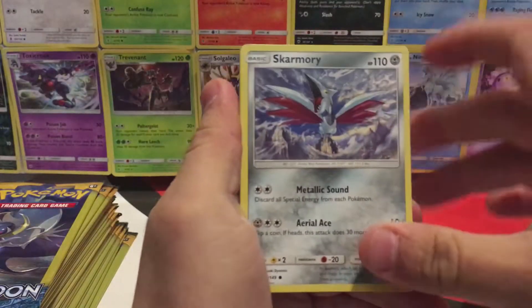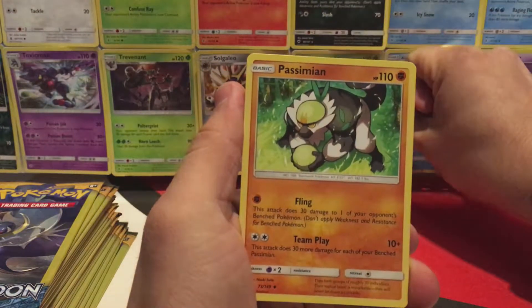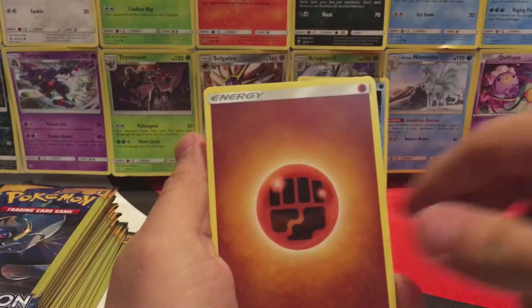We have a Skarmory, Cloyster — wow, that's really cool artwork — regular rare Cloyster, and a Passimian. We have a Roggenrola, Alolan Grimer, and a Fighting Energy.